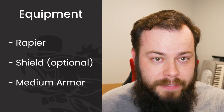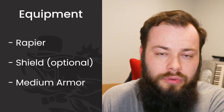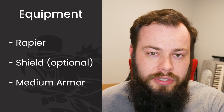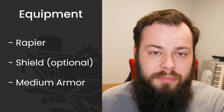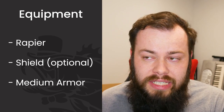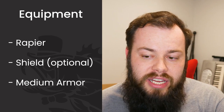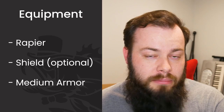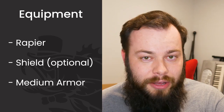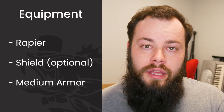Eventually we will buff our Constitution to an even number, but we'll get there in a bit. For equipment, we're going with a rapier — you could go with a double-bladed scimitar but I'd rather go rapier because it deals a little more damage. It doesn't make sense to try to dual wield on this build because we're going to need our bonus action a lot. Just one weapon is fine; a shield works too if you want it. We're going with medium armor this time because our Dexterity isn't great — it gives us the +2 bonus, which is the most that medium armor will help. We'll want to take expertise in Stealth since our armor may impose disadvantage there.